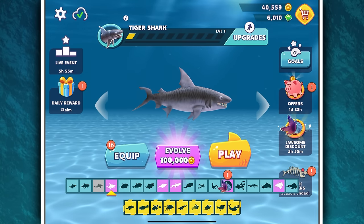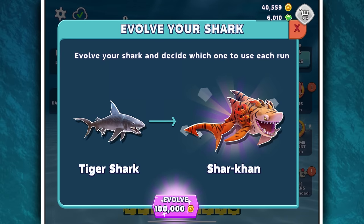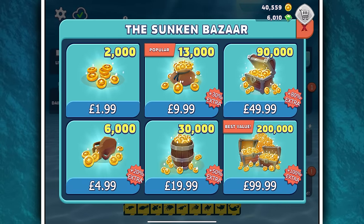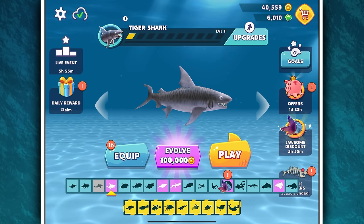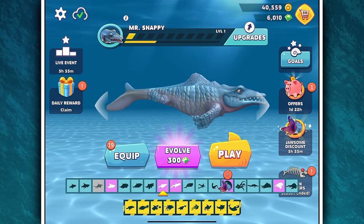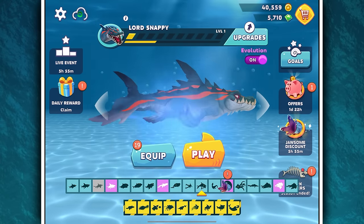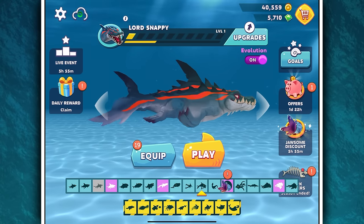So the first evolved shark doesn't cost any gems at all — it costs only coin. It takes the tiger shark all the way to Sharkon. Actually, we need coin for that, so we'll do that one last because I don't have the coin yet. First, let's check out — evolve your shark from Mr. Snappy to Lord Snappy. And there you go — we've pushed Snappy up even further. Once we do this, there is no going back.